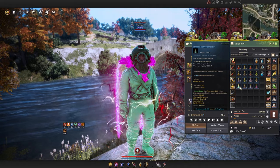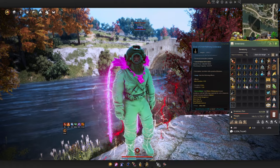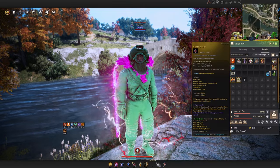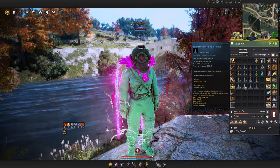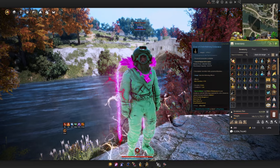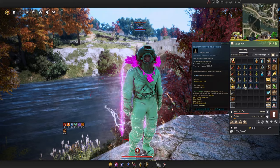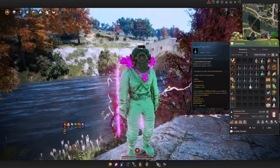Among the utility elixirs, the Elixir of Overwhelming Endurance gives 150 additional stamina — unfortunately less than the Giant's Draft's 200. You still run it since without it you lose a significant chunk of stamina, but it's a simple replacement for the Giant's stamina that's about 50 less.